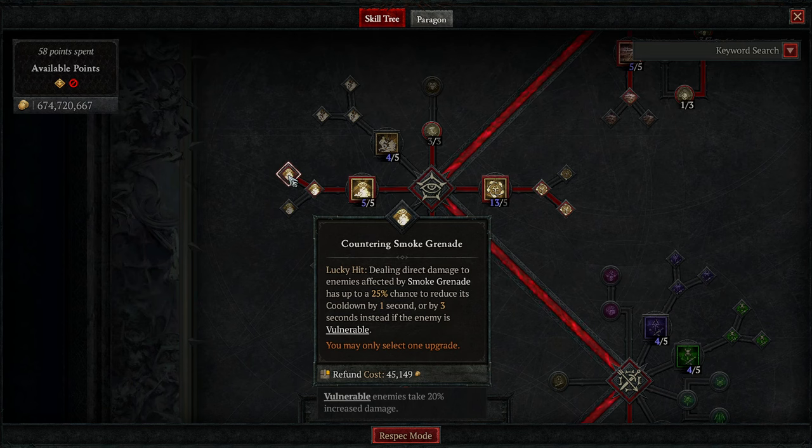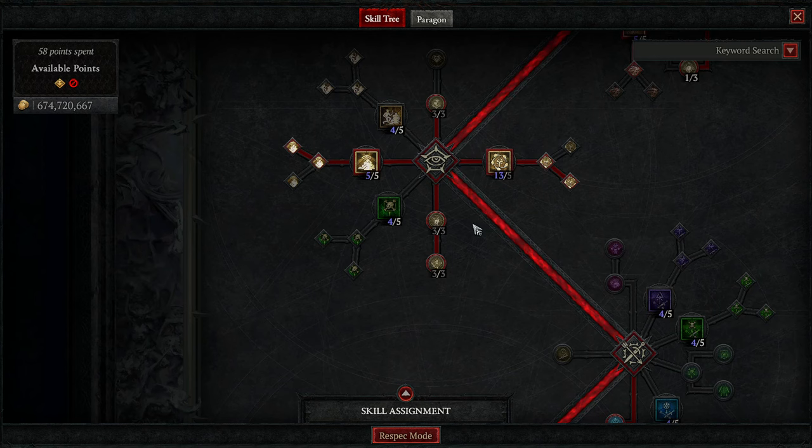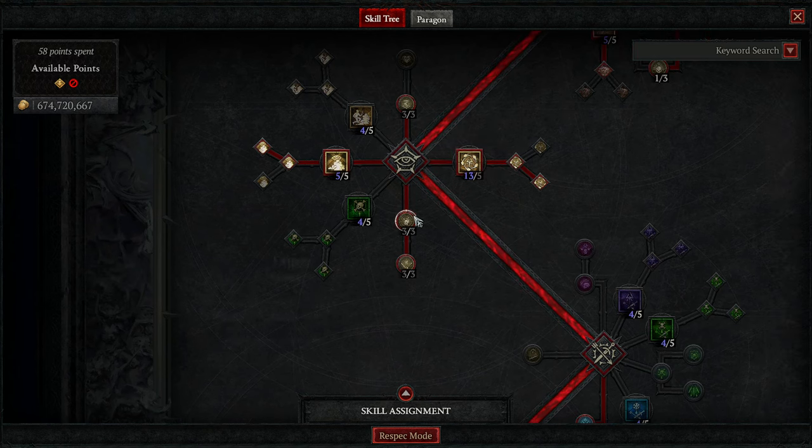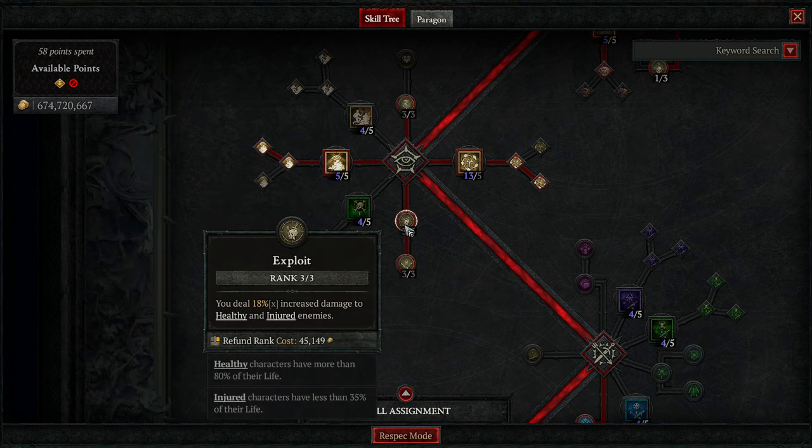Subverting Dark Shroud — I like the move speed. If you need more crit, get Countering Dark Shroud. One point into Smoke Grenade because they take 25% increased damage from us, and then Countering Smoke Grenade to reduce cooldown. Three points into Agile — gives a little bit of dodge every time we use a cooldown, and we're using cooldowns constantly. I did have some points in Poison Trap, but I'll show you where I put them in just a minute.